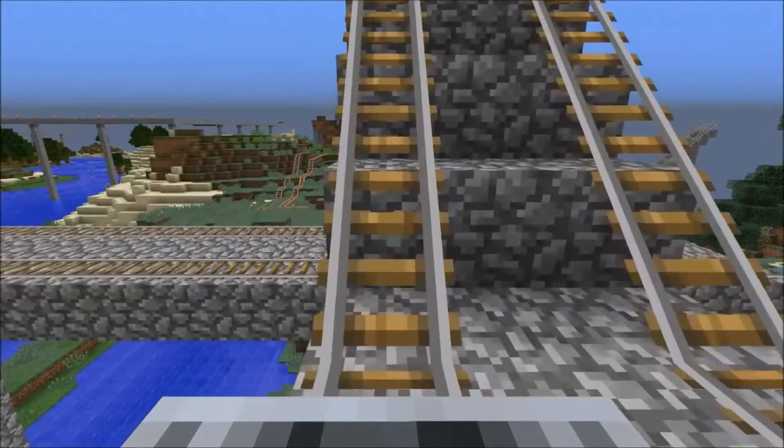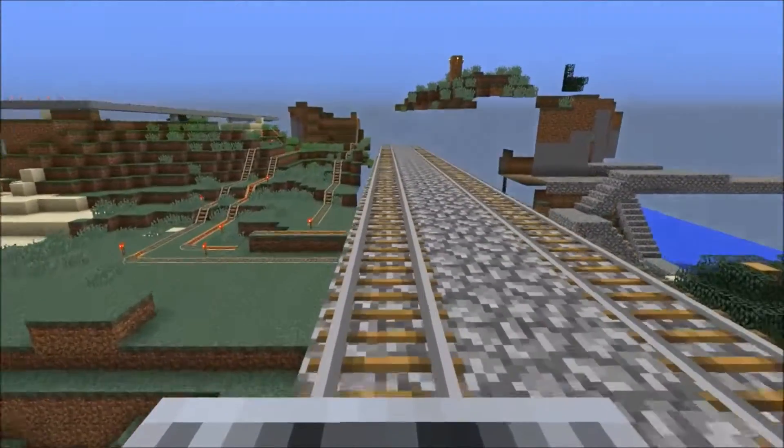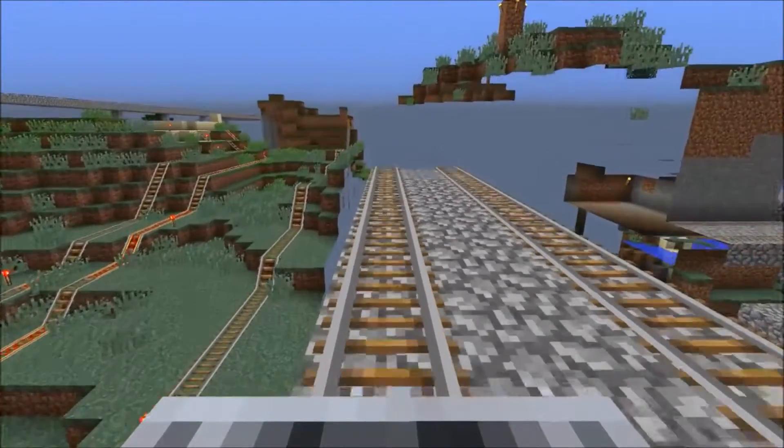This line runs between Eastbourne Outer and Gurgoyne Street. Gurgoyne Street is in Greenfields, which is a city not too far from Eastbourne.